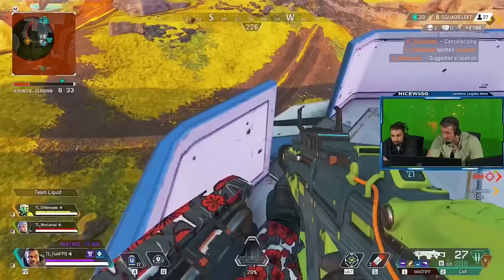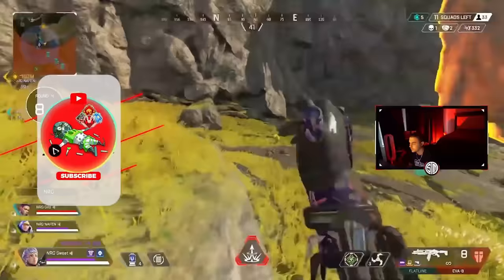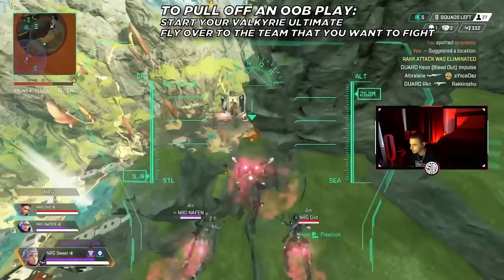You have to be careful when activating Valkyrie's ultimate, as if you get hit before launching, the ultimate will get cancelled. It's also super easy for enemy teams to beam you and your teammates out of the air if you activate your ultimate too close. Be wary about activating the ultimate around a lot of teams or near an enemy team holding a nearby high ground. Even though the so-called out-of-bounds plays were nerfed, they're still pretty useful — if anything, they're more useful because nobody expects it anymore. To pull off an OOB play, start your Valkyrie ultimate, fly over to the team that you want to fight, and then bounce off of a mountain. This will allow you to drop right on top of them, and if they don't pay attention, catch them off guard.